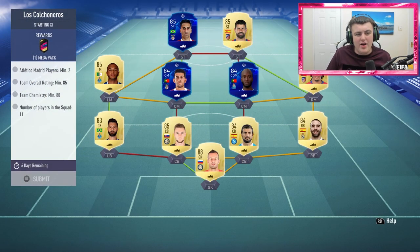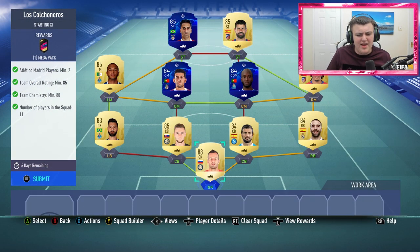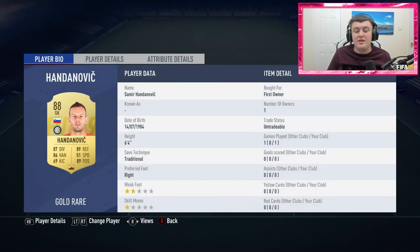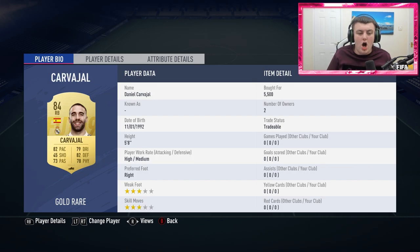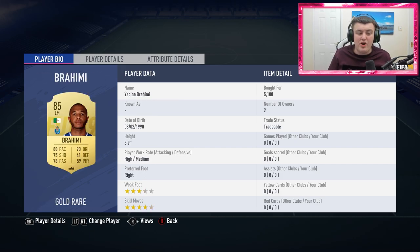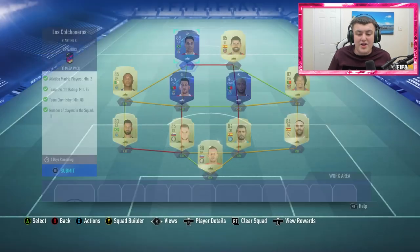Now for Los Colconeros, I think — this is how I completed it. It's difficult; this is the base amount of cards in terms of rating that I could get — I couldn't go any ratings lower. I went with Handanovic in goal, Carvajal, Raul Albiol, Skriniar and Felipe. Gelson Martins, Danilo Pereira, Pizzi and Brahimi. Diego Costa and Jonas.